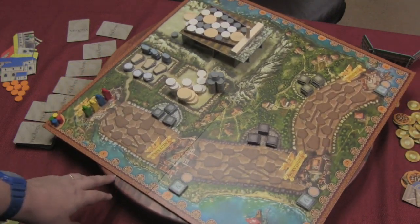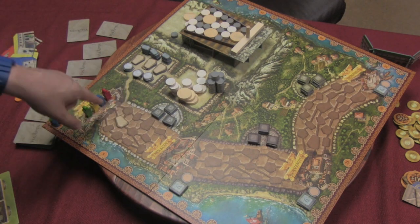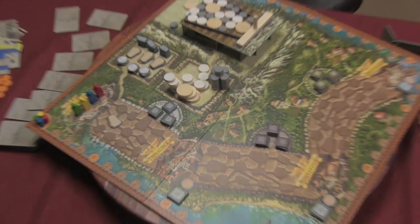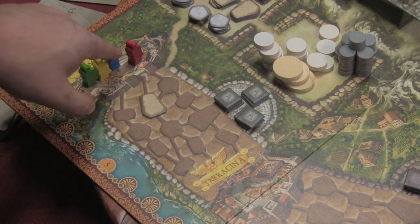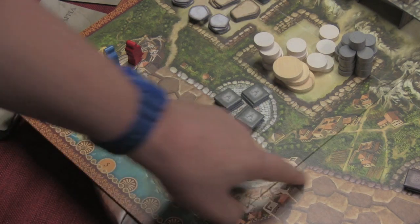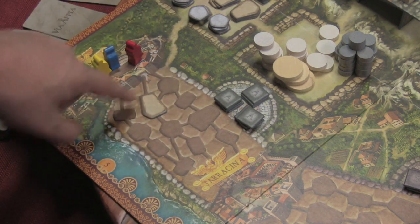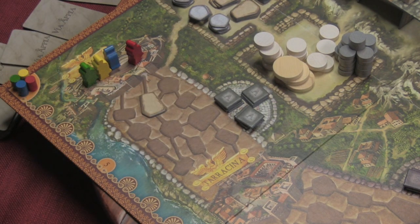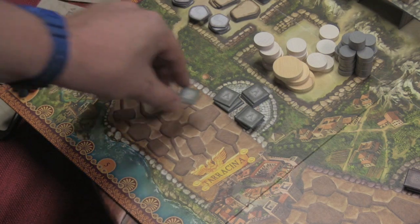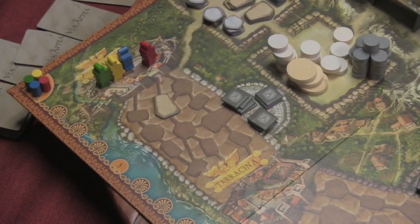A third action players can take is building on the road. If a player has stones in their cart, they can place them as long as they can trace a line back to where their guy is. Each player has a guy in a city. So if my guy is in Rome, I can build stones in that area. If I want to build stones in the next area, I'd have to move my guy up to the next city. When you build stones, you have to build them in order. Building stones earns you points — five, three, and one — and you also take a token matching the section you're in. There are sections A and B, and at the end of the game there are eight points for the person who built the most stones in each section.